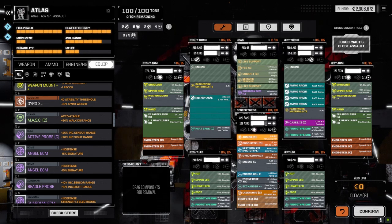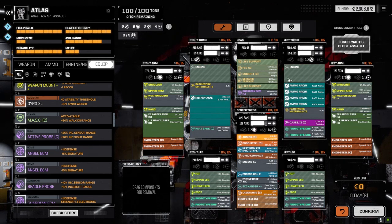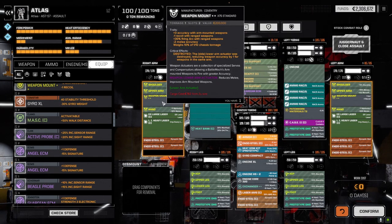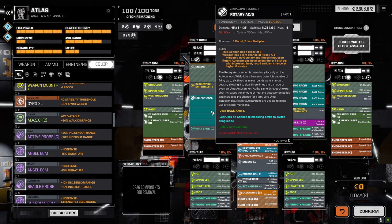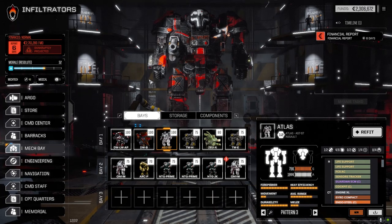The Atlas doesn't have a lot of space, especially with the laser arm build - you need the compact gyro and bonus exchangers along with the prototype double heat sinks to make it work. It's got a clan cockpit, tracker sensors for long-range shots, plus three to hit on the arm weapons is going to be nice, guardian ECM, and a fire control system autocannon that gives plus two to hit and minus one recoil to help with the rotary. There'll probably be some jamming but we'll see how it goes. Let's get these guys into battle.